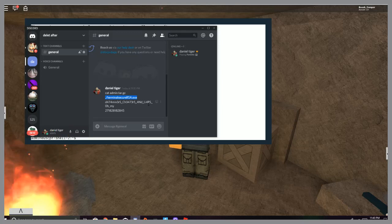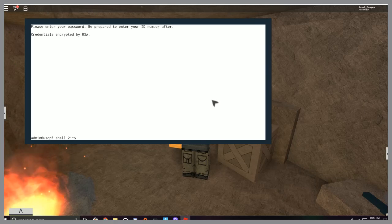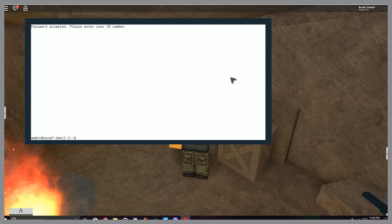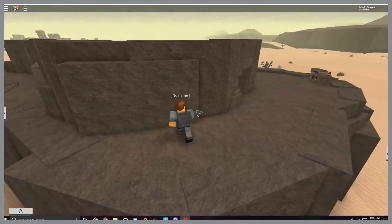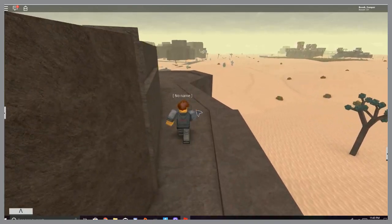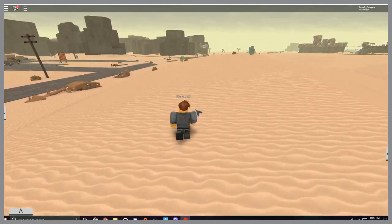Like I said, all of this will be in the description so don't worry. Now you want to click out and run all the way back to Lake Mead, which is over here. Like I said earlier, if you reset you will not get the Proto Hexer, so keep that in mind.